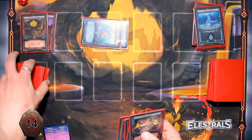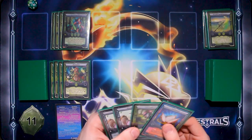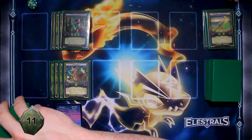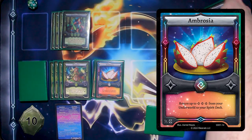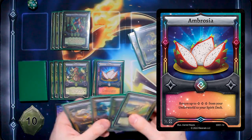That's all I'm going to do. I'll draw to start my turn. I'm going to play a Zapta to use Ambrosia to return three Spirits from my underworld to my spirit deck — two Teratlas and a Zapta.